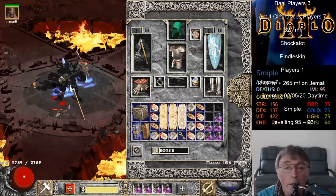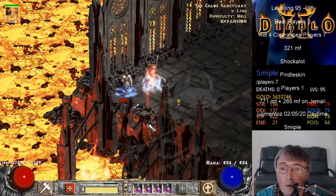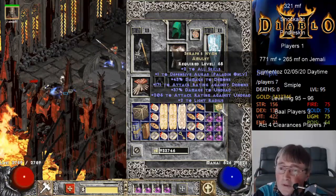Tomb Reaver. Oh, actually a pretty ordinary one at that. Unique amulet - oh, phenomenal monster. Unique amulet is... Seraph's Hymn.